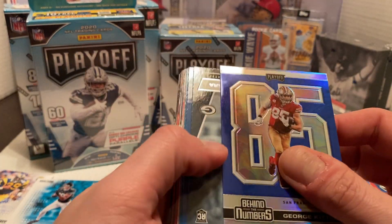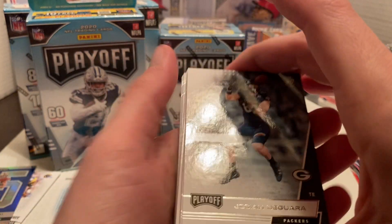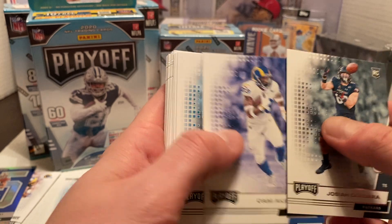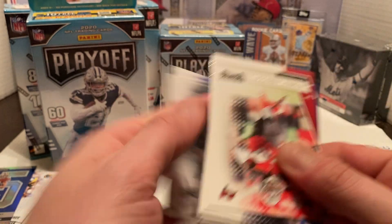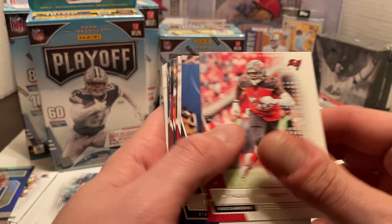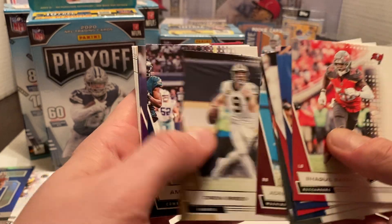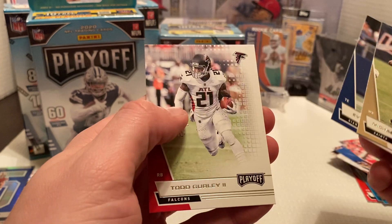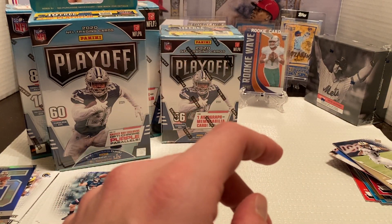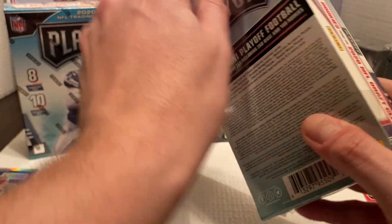We also have a chrome George Kittle Behind the Numbers. Then a rookie card — Joshua Degara. We do get a Cam Akers, not too bad. Then Clavon Chason, Joshua Kelly, Zach Bowlin. Back to regular base cards: Shaquille Barrett, Daniel Jones, Kevin Ridley, Russell Wilson, Brett Favre, DeAndre Hopkins, Adrian Peterson, Drew Brees, Amari Cooper, Kyle Rudolph, Raheem Mosher, Michael Thomas, Evan Ingram, and Todd Gurley. No huge rookie pull — Akers not too bad. Looking for Burrows and Hubert. The Tula was a nice pull though.